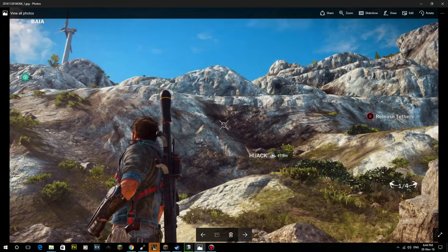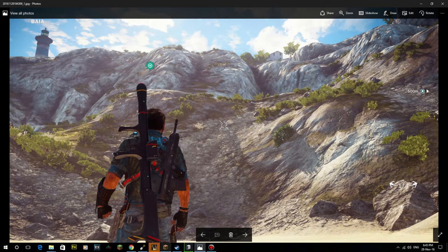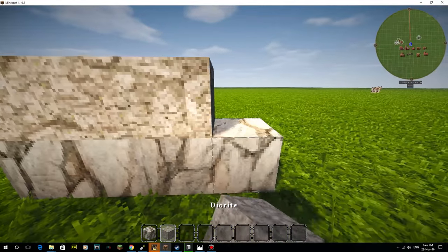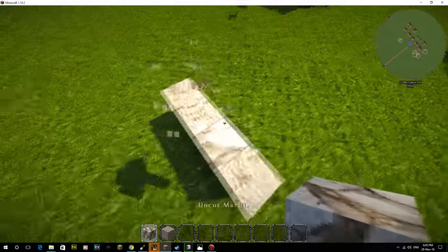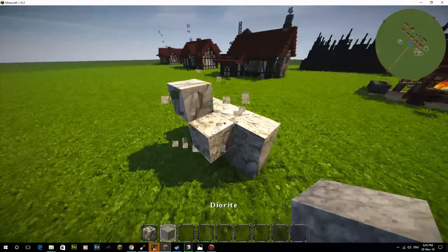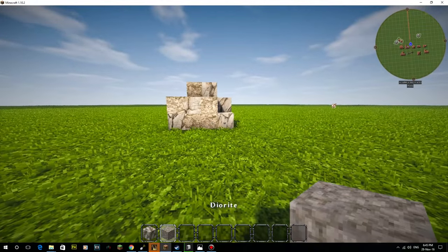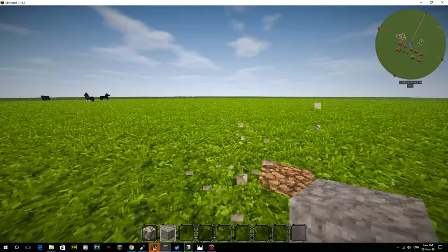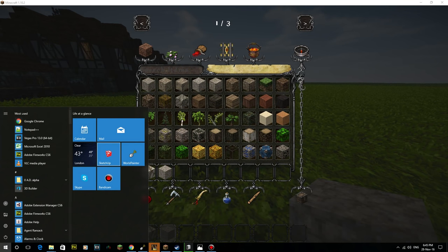I've grabbed some screenshots from Steam to use as reference. The main feature is this white rock — for the Conquest mod we've got uncut marble and diorite, and by mixing those together we can get a good feel for it. I'm going to keep it simple with those two as the main material. Nick Goss — Serene and Capuchin — always tells me that's the way to do it. So we've got uncut marble and diorite as our two materials.